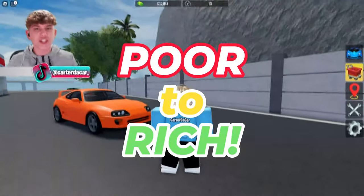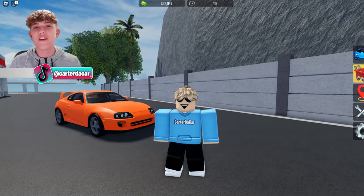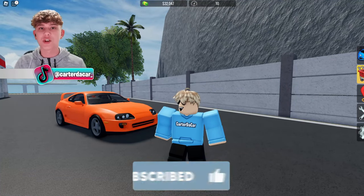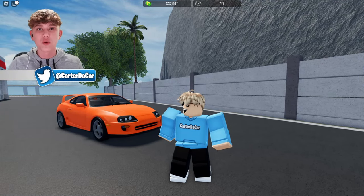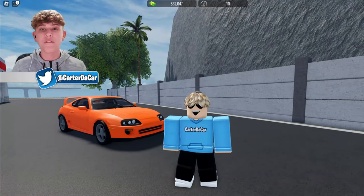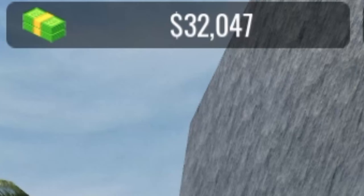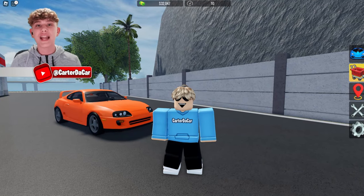Today we are going from Porter Ridge in Roblox Vehicle Legends. This is just episode one of what's going to be a very long series, so make sure to subscribe and drop a like to stay tuned. By the end of the series we should have a boost truck on our account, but for now we are on a brand new fresh account with $30,000 and an orange Supra. Today our goal is going to be to buy our first supercar.